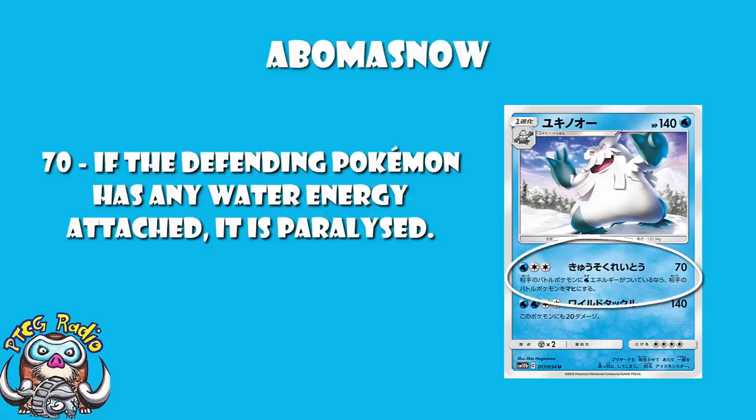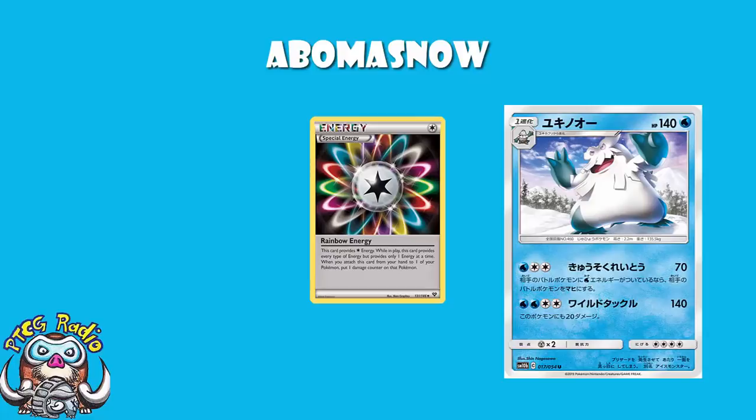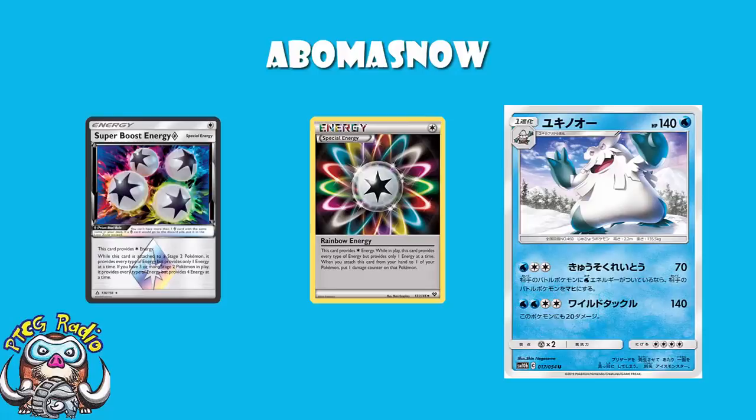70 damage. If your opponent's Active Pokemon has a Water Energy attached to it, it is paralyzed. Now the translation here makes a huge difference. If they have to have basic Water Energy on, then you're only paralyzing Pokemon with basic Water Energy — and there aren't that many doing that at the moment. Whereas if it is any Water Energy, you're also catching Pokemon that have Rainbow Energy or Super Boost Energy attached. I've confirmed with David Hockman, an excellent translator and Pokemon TCG judge, that it is any Water Energy — so this will paralyze if your opponent has a Rainbow Energy or Super Boost Energy on. Any energy that provides Water will suffice, which instantly makes it way, way better.